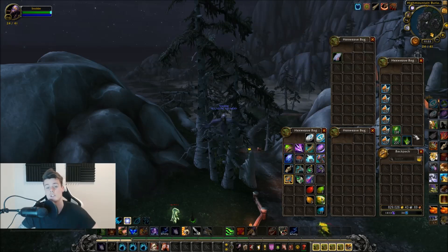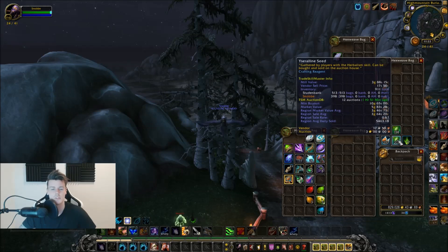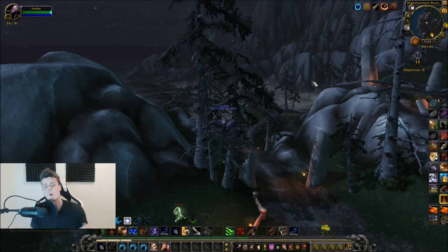Basically every single stack is like 4,000 gold — we've got 4, 8, 12, 16, 20, and 22 — around 22,000 gold just in Foxflowers. We've got 17 bloods, which is pretty good, and 398 seeds — that's another thousand gold. So basically in one hour we managed to get around 23,000 to 25,000 gold.